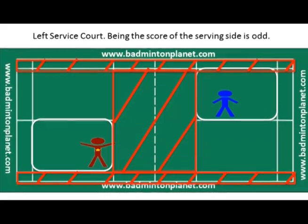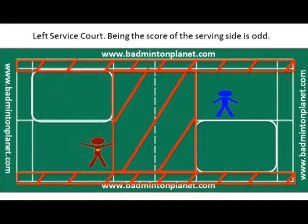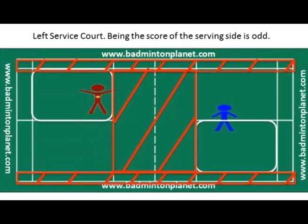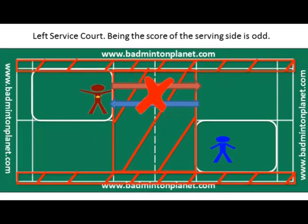When the server's score is an odd number — such as 1, 3, 5, 7, and so on — the server serves from the left service court, as shown in the area highlighted with the white squares. Again, the server has to serve to the opponent in the diagonal direction.